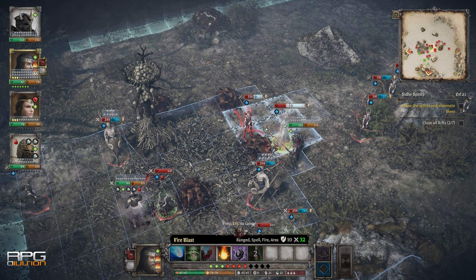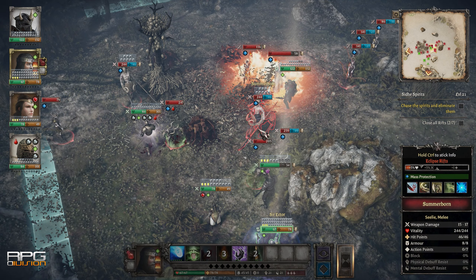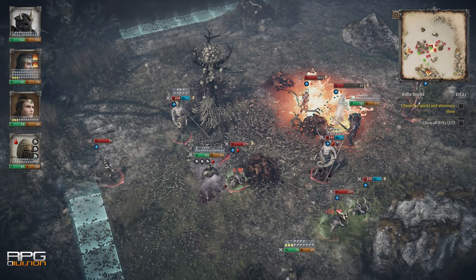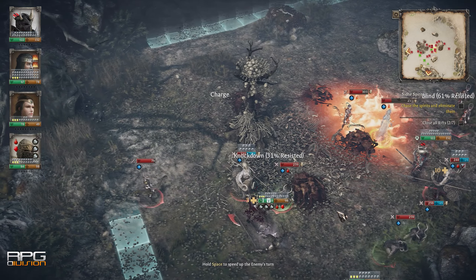King Arthur is a turn-based tactical RPG with roguelite elements, currently available on Steam and on February 22nd 2024 on PlayStation and Xbox. Neocore Games are the developer. Some of you might know them from titles such as Warhammer 40K: Inquisitor Martyr and Incredible Adventures of Van Helsing, which is one of my favorite Diablo-esque action RPGs.